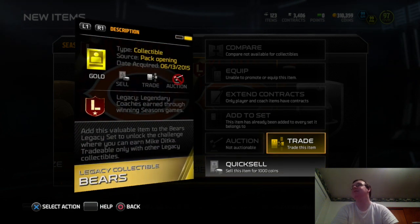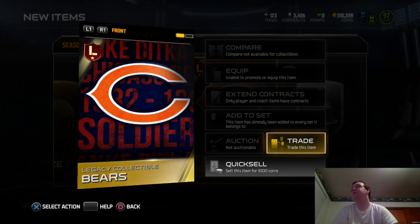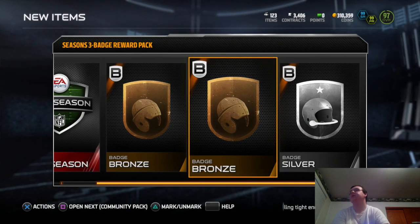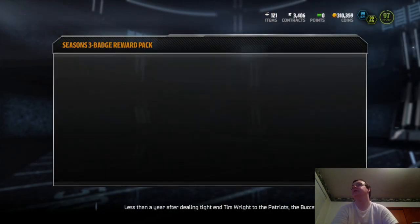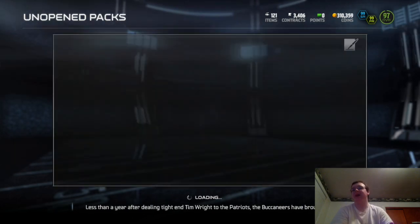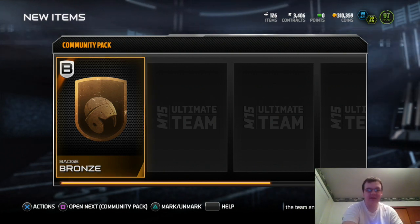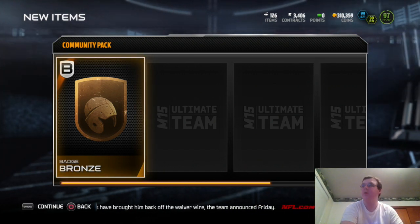We can trade this silver badge. Let's just put it on the trade block for two days. You can put this in that collection — put it in there. Let's finish with these badge packs. One silver — we only had one silver, that's it. That's what gets me. You only gave me one silver.